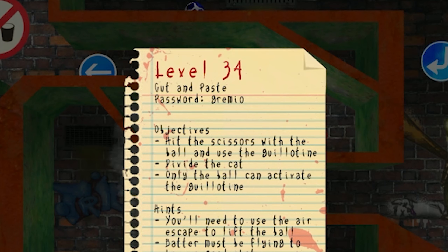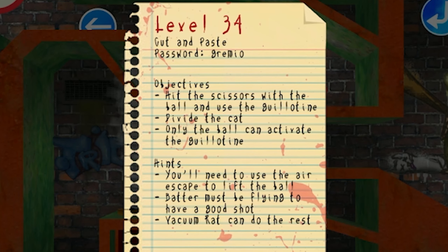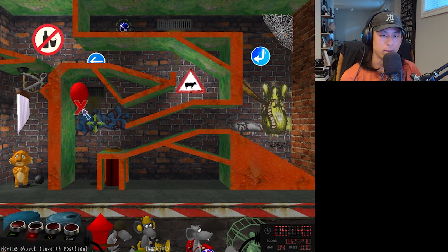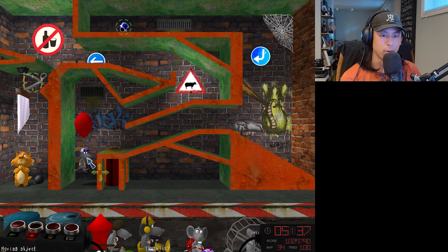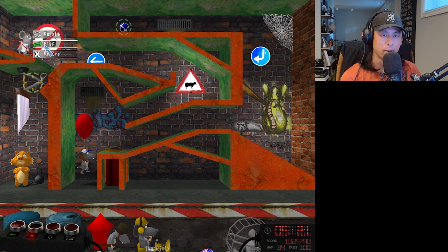Level 34, Cut and Paste. Hit the scissors with the ball and use the guillotine to divide the cat. You'll need to use the air escape to lift the ball. Batter must be flying to have a good shot, and the vacuum rat can do the rest. So the air is going to push the ball up, so the balloon and the batter should probably be about here, maybe a little lower so it rises up. I don't know if the vacuum rat will be enough to finish it off though.